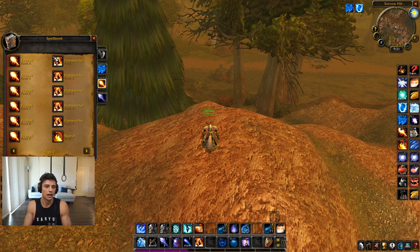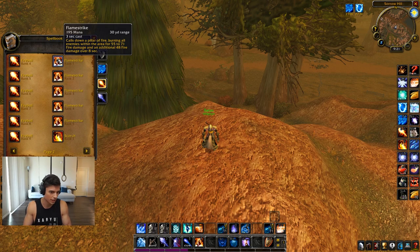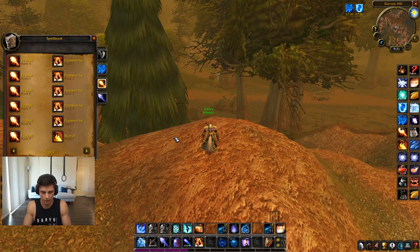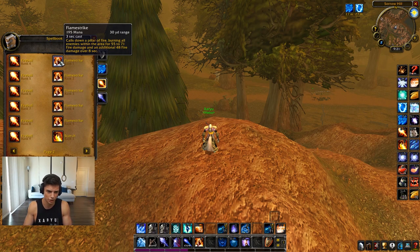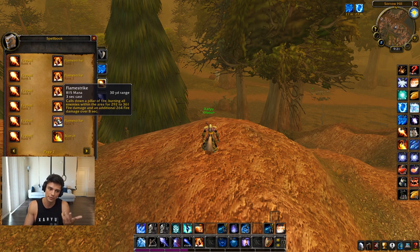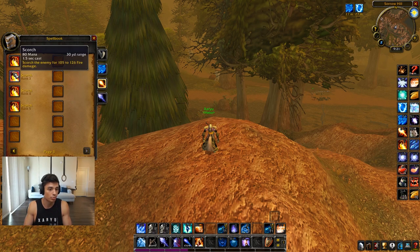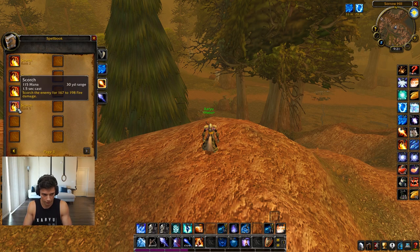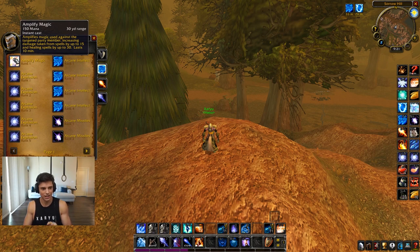Flamestrike — I have top rank since I'm AoE grinding, but rank one could work to knock someone out of stealth in PvP. Rank one Blizzard is probably better for that since it's not a channel. So top rank Flamestrike is fine. Scorch — top rank always. All ranks are 1.5 second casts so it would save a little mana at low rank, but there's no real point in using the lowest spell damage version. Top rank Scorch — rank five — is the way to go.